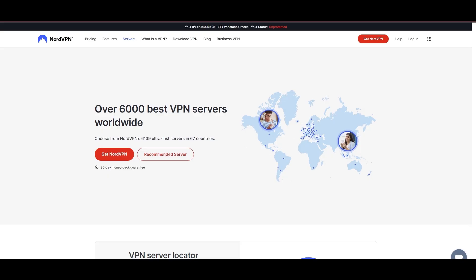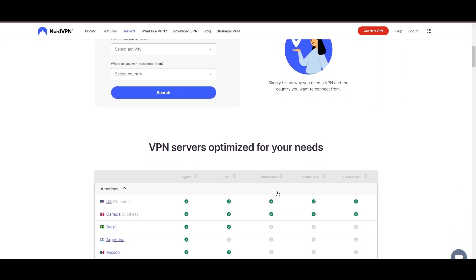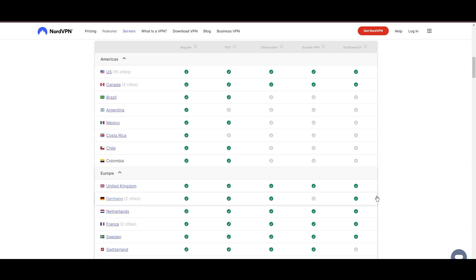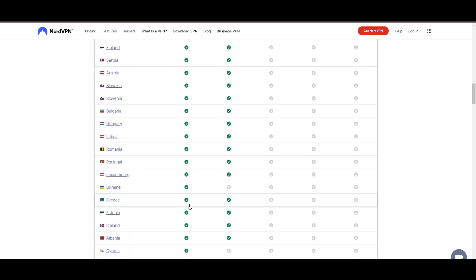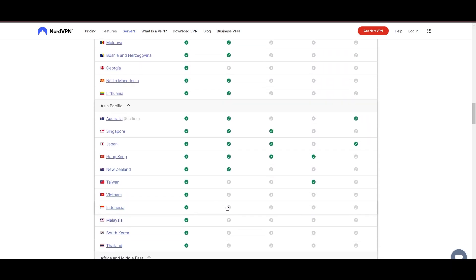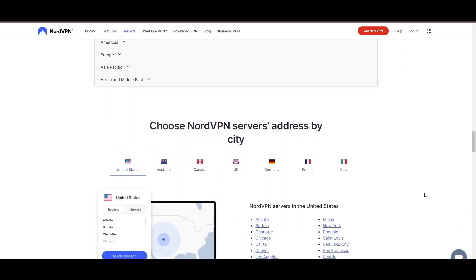Topping our list is the highly praised NordVPN, a standout choice for Valheim players worldwide. Originating from Panama, NordVPN boasts an impressive network of over 6,000 servers spread across 61 countries, ensuring you can seamlessly connect to Valheim servers virtually anywhere, without the frustration of lag or latency issues.